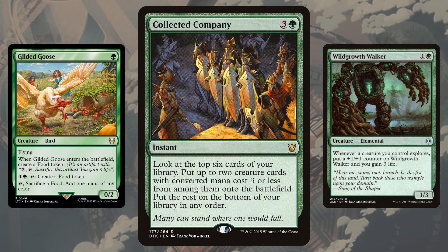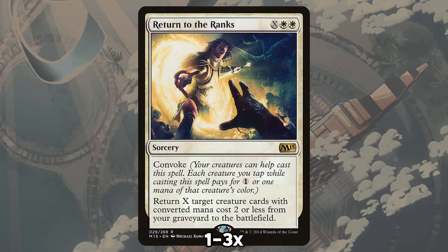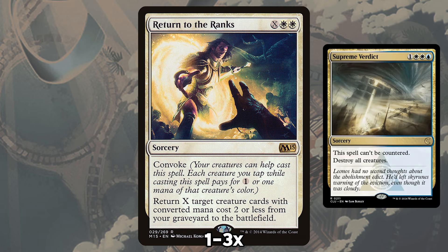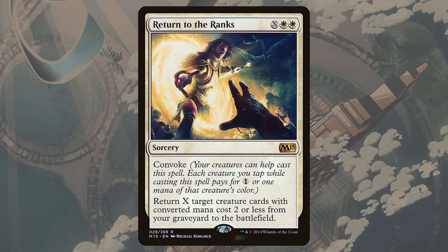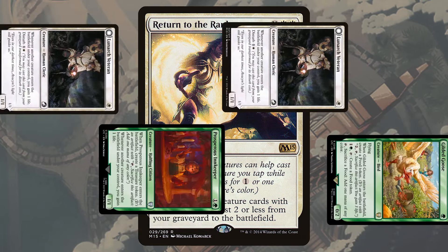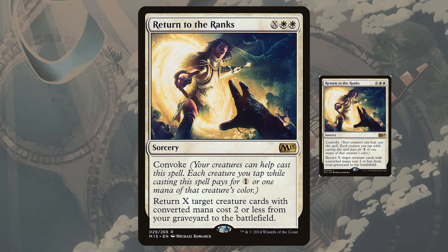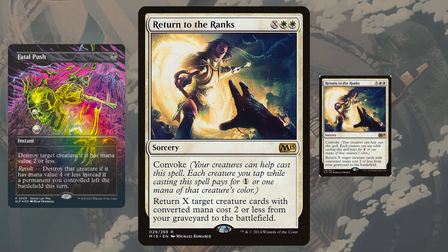We can hit any combination of them off of one Collected Company to all but win games at instant speed for just four mana. This happens as early as turn 3 thanks to cards like Gilded Goose or Prosperous Innkeeper providing the extra mana early. Return to the Ranks adds some redundancy to our deck as our opponents are most likely to have ways to kill one of the three parts of our combo. The inclusion of Return to the Ranks means normal board wipes are not nearly as effective as control decks would like, as it just puts everything we need into our graveyard to bring back for just four or five total mana. The added bonus of Convoke means one-mana enablers can be used in a mana-neutral way to return Walker and Amalia into play.